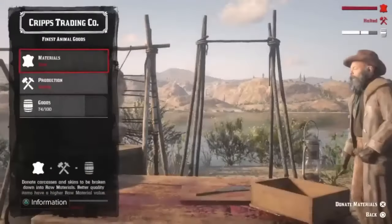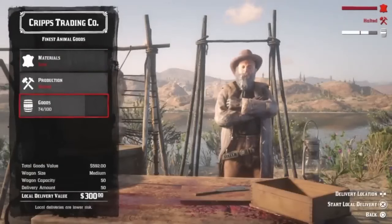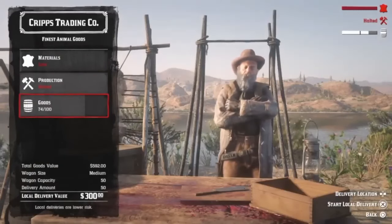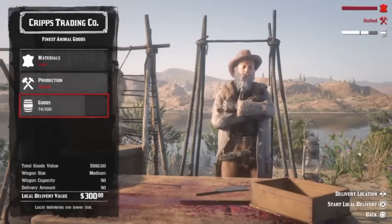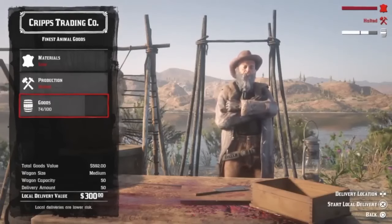Now, move on to the next one. Now we got our camp set down here. We're going to start a trader run. You want to do a local delivery. I'm on the PlayStation at MTU Lobby set at 700. You want to have your home menu screen set up to where you could join a friend.